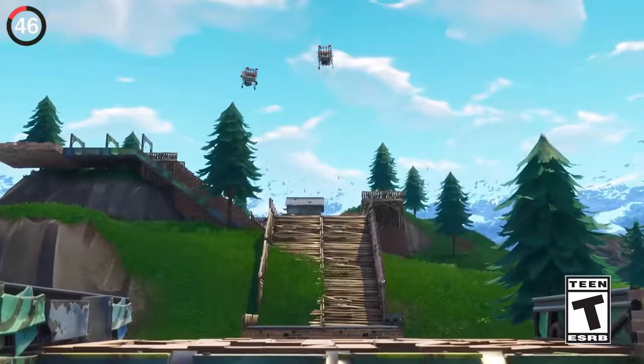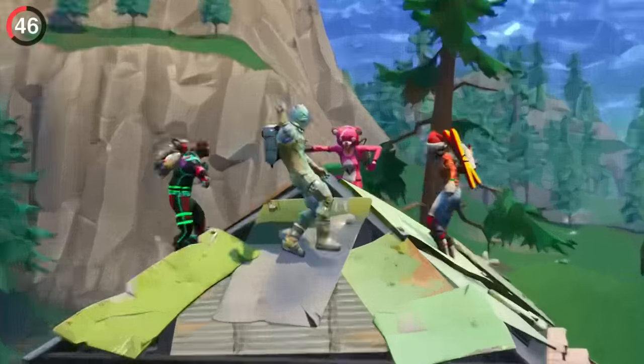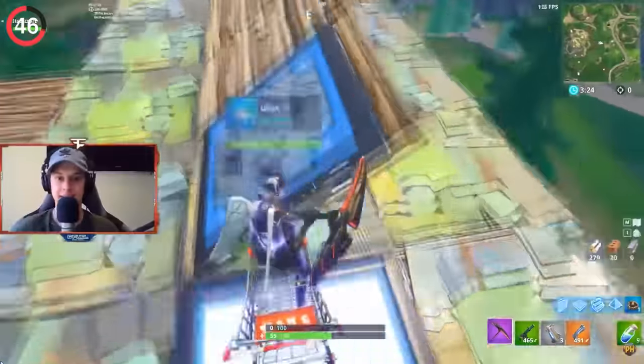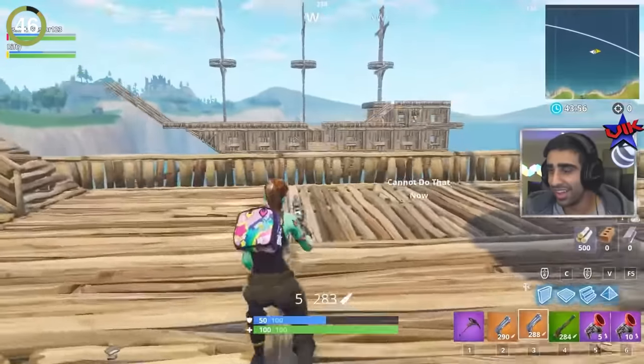The same could be said for Playground Mode. Back in Chapter 1, the hype for this was insane and it was all anyone talked about. The content was crazy — from obstacle courses, to ship battles, even custom training areas.